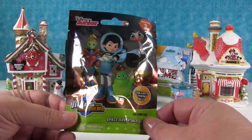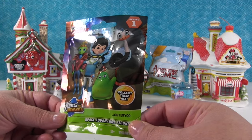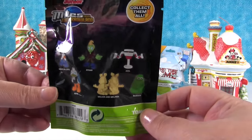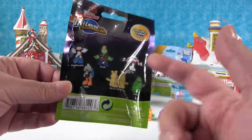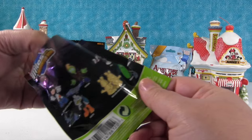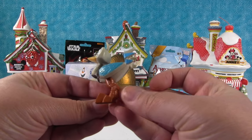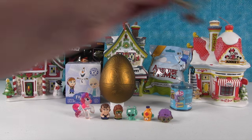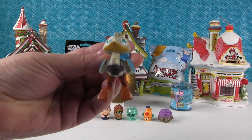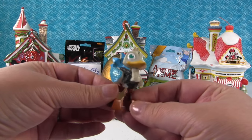Speaking of Mickey, he's from Disney, and we have a new Disney blind bag. This is a Disney Junior show — Series 1, Miles from Tomorrowland — and these are space adventure figures. I want the ostrich. Let's see who we get... We have Merc, the ostrich! He's awesome. You know what he reminds me of? The Roadrunner. These don't move or anything — they're just a solid figure — but they are awesome.